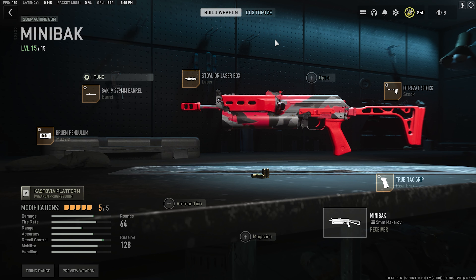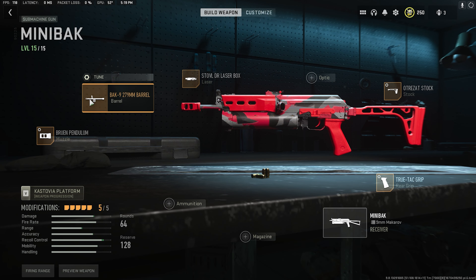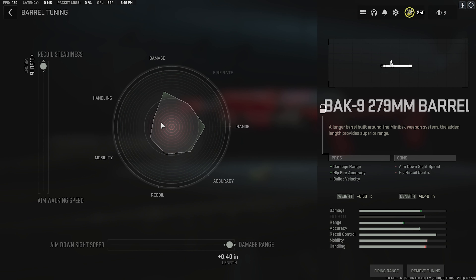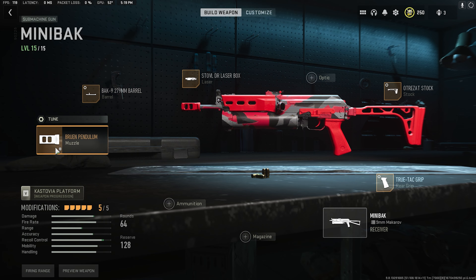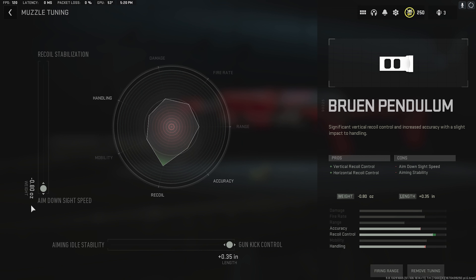Here's the class I was using for the gameplay. For the laser we're using the Doctor Laser Box — there's no cons on this one, which is why I picked it. For the barrel we're using the Back Nine, which is the only barrel, and the tune is recoil steadiness and damage range. For the muzzle we're going with the Bruin Muzzle, over on the right, and the tune is aim down sight speed and gun kick control.